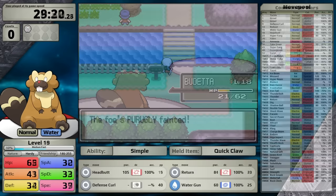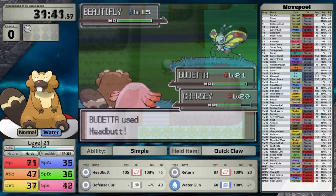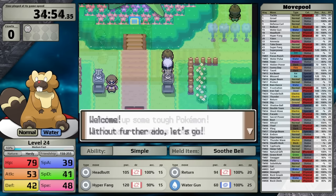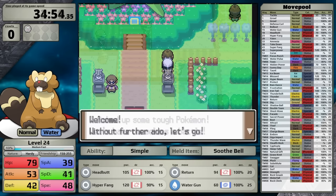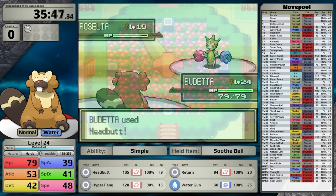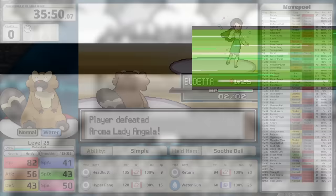Heading north to Eterna Forest, I have to start thinking about what's coming next — Gardenia, the Grass-type specialist. As a result, I'm going to fight every trainer I can to max out my experience gains. Inside the forest, Cheryl heals your Pokemon after every battle, making training easy. When I leave the forest, my Beaveral is level 23. There are three Fishers on this route, so I fight them as well. By the time I make it to the Grass-type gym, I'm level 24. There's a really annoying Grass-Clock puzzle that always frustrates me, but I don't have any problems against the Grass-type Pokemon, and I'm ready for the second Gym Leader.